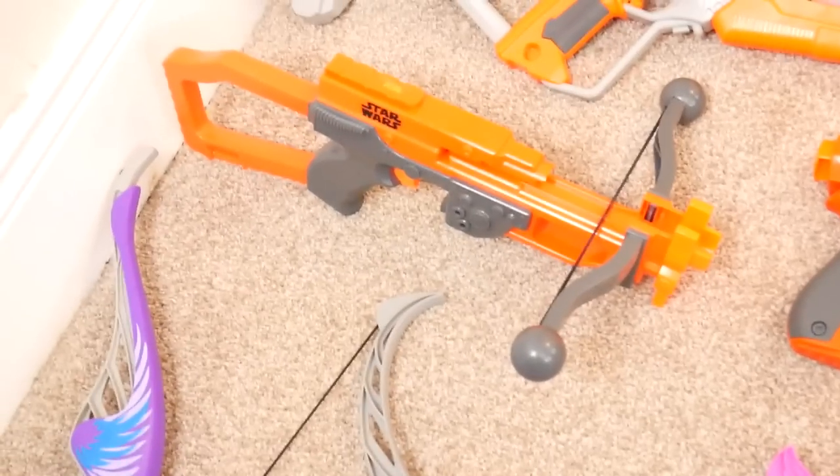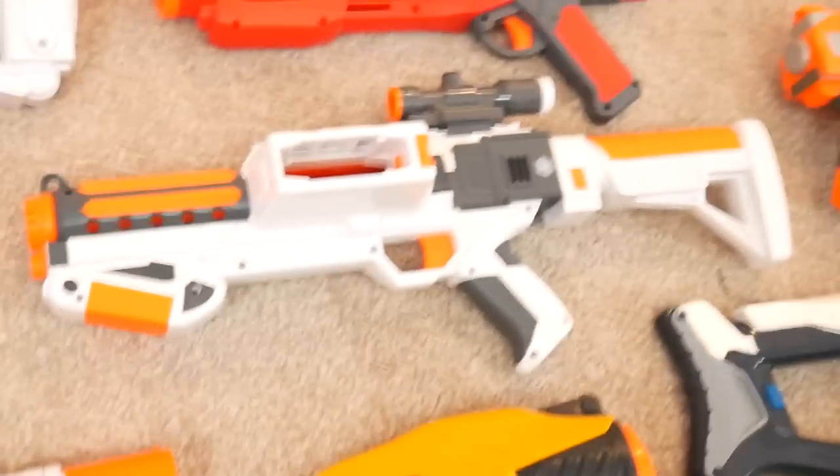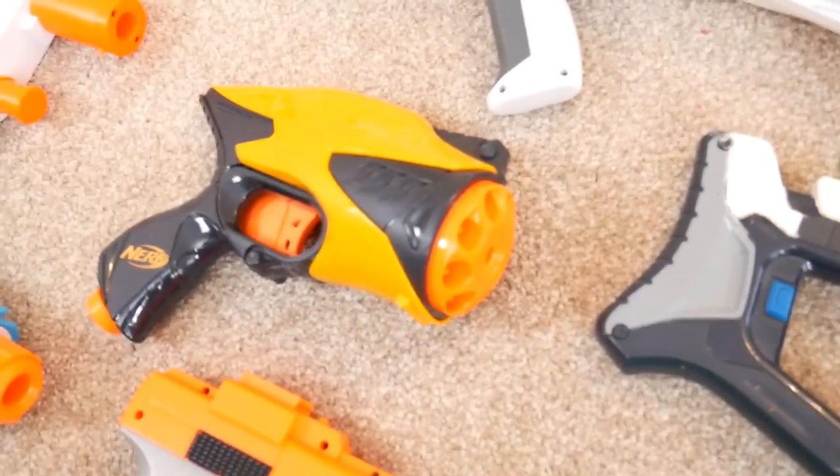Moving up, we've got some Star Wars stuff. There's Chewbacca's Bowcaster, Poe Dameron's blaster, Stormtrooper pistol, Han Solo's blaster, Rey's Jakku blaster, a Stormtrooper blaster, Captain Phasma's blaster, the Rogue One Death Trooper blaster, and then another Stormtrooper blaster.